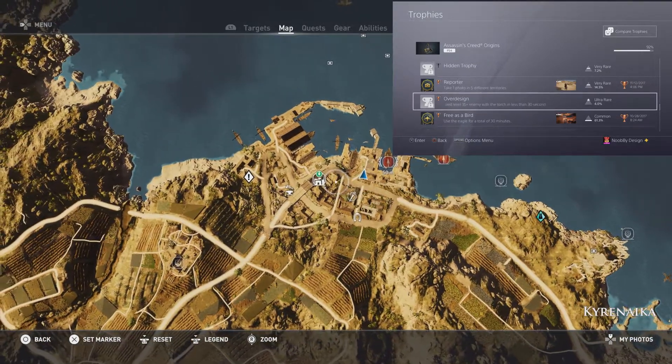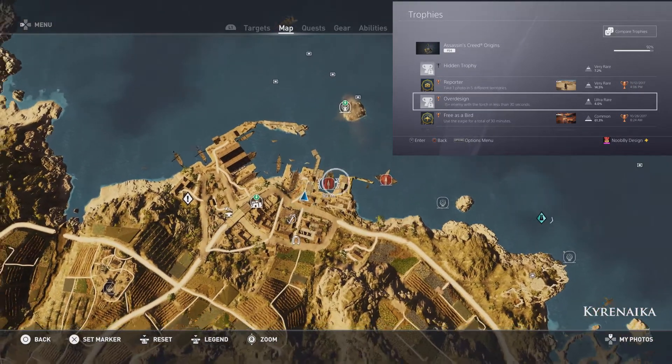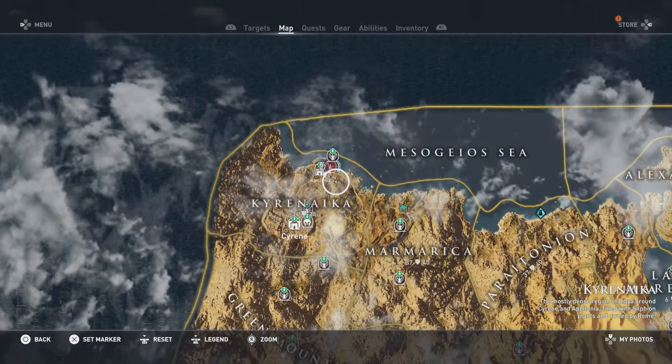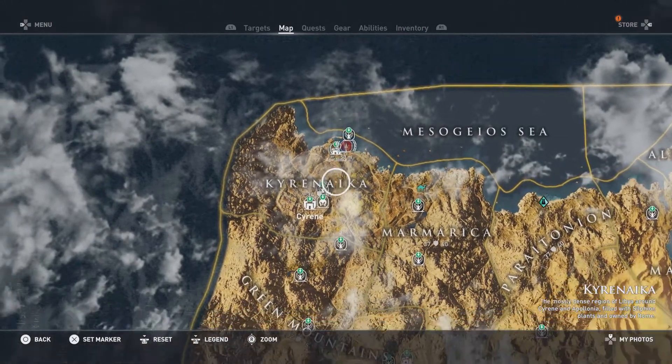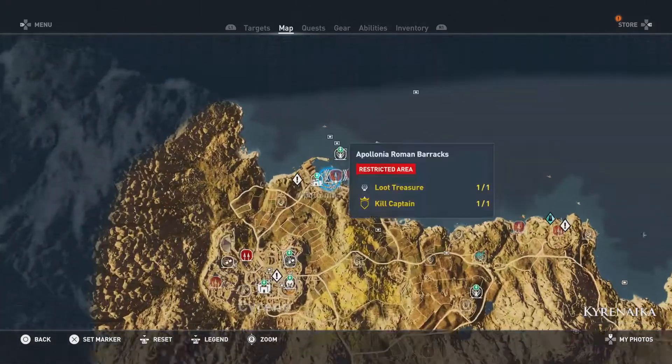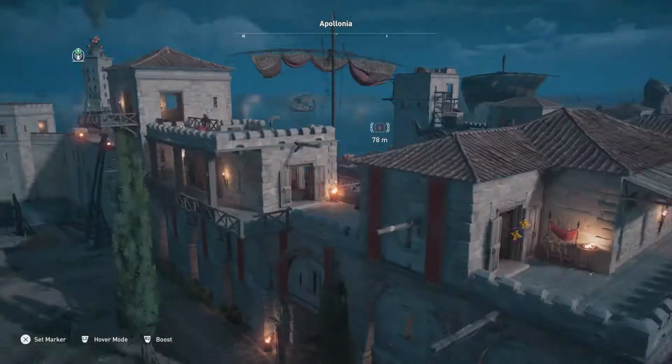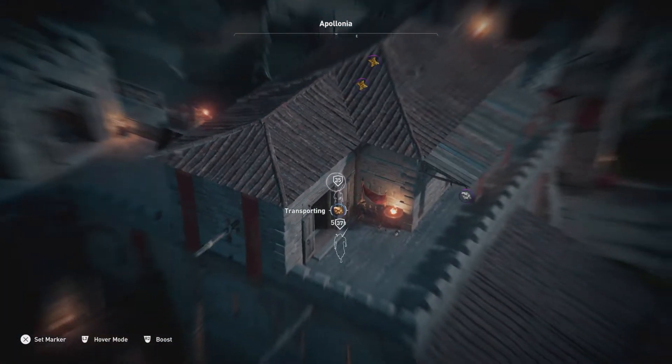G'day gamers, welcome to Dubai Design. I'm going to be doing a video here on Assassin's Creed Origins showing you how to easily get the Over Designed trophy. We're going to the Kyrenaika area, which is a level 35 to 39 area, and specifically to the Apollodonia Roman Barracks, which are also level 35 to 39 in range.